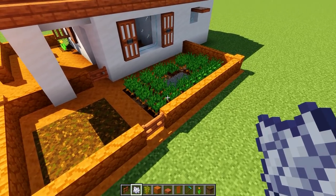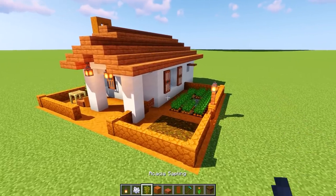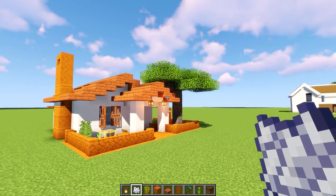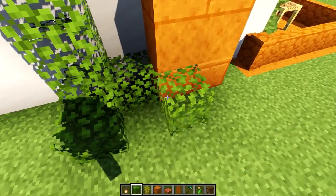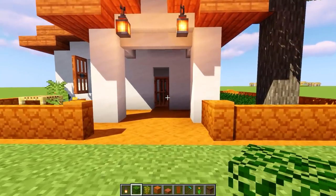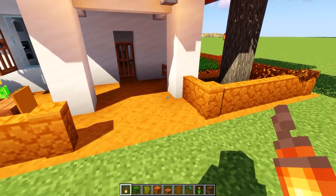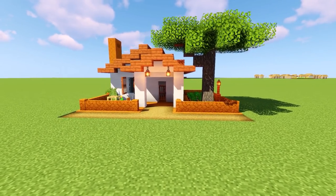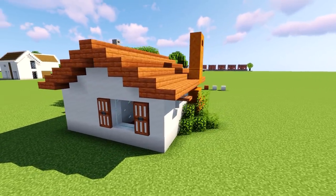Add an acacia fence post and hang a lantern from it — yes, you can place a lantern on it. Get the acacia tree placed. Grab some leaves to bushify the area a little bit. It's very simple but it looks pretty cozy. Instead of the orange sandstone for the path, you could also use path blocks as an alternative — it is that simple.